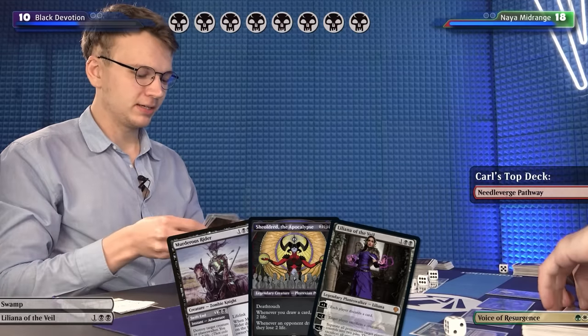For sideboarding, there's a fair amount of removal I could bring in but I don't want to cut my devotion too low, so I'm only bringing in two Noxious Grasp — amazing against creatures and Vivian — one Liliana the Last Hope because it's better than Liliana of the Veil against one-toughness creatures, and two Lifebane Zombies because they add devotion, they're threatening, and they take a card out of Karl's hand. I'm taking out one Thoughtseize, two Liliana of the Veil, one Evolved Sleeper, and one Murderous Rider.